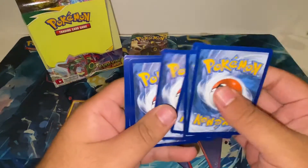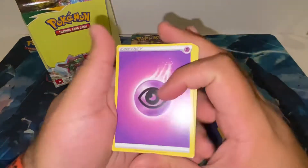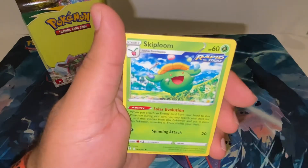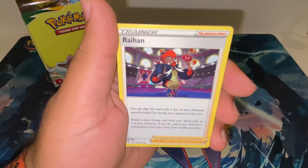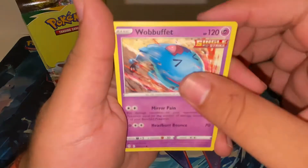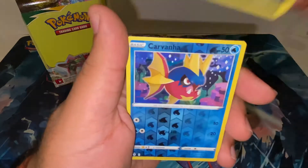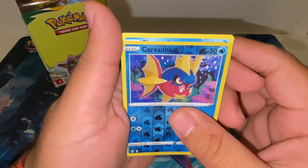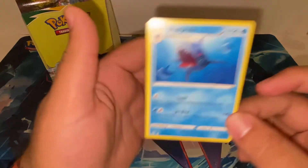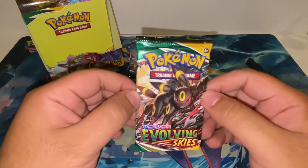Second pack: Psychic Energy, Zoilus, Skiploom, Raihan, Roggenrola, Wobbuffet, Hoppip, Swablu, Zorua, reverse Carvanha, and a Sharpedo. Both packs back to back — moving on to the next.